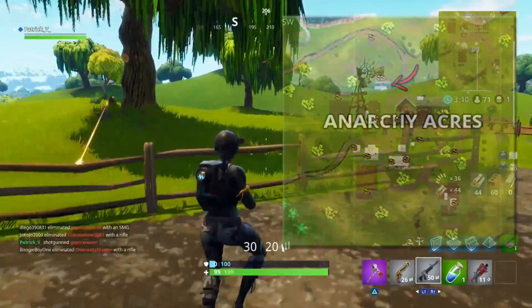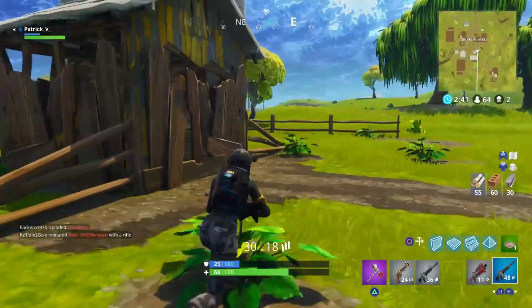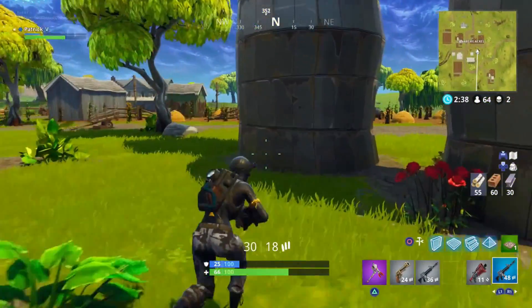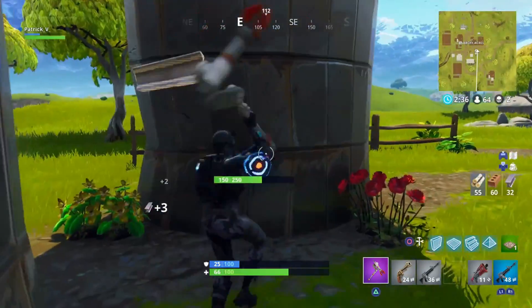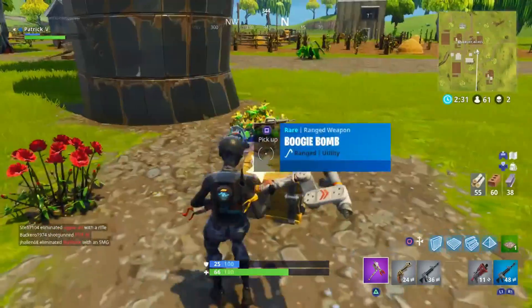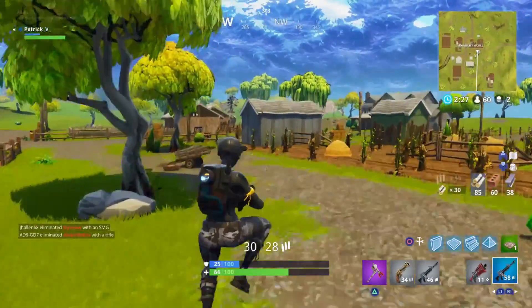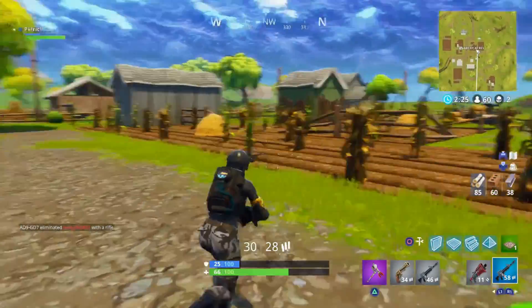There are a couple of things you can do. You can go for the big house, but a lot of guys go there, so the chances of actually getting the chests are pretty small — although there are two chests to aim for. If you want to open at least one chest when you drop on Anarchy, I would recommend going for these spots.